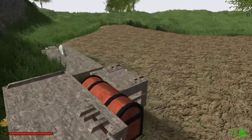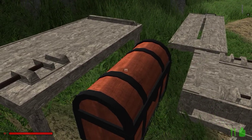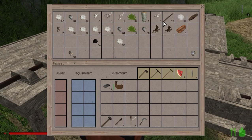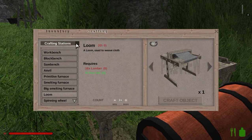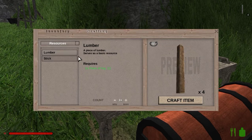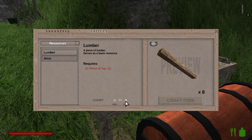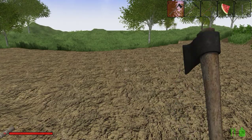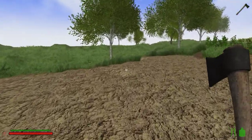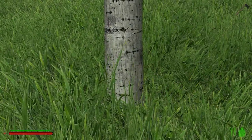Now we need sixteen lumber. I think I have to make some lumber. Go to resources — lumber. I'm gonna have to chop some more trees. Luckily we got our trees already grown over here, we can just chop these down. Gonna have to sooner or later.